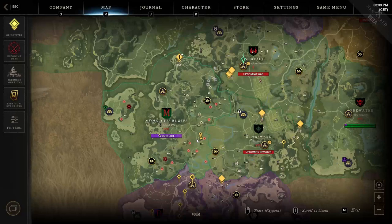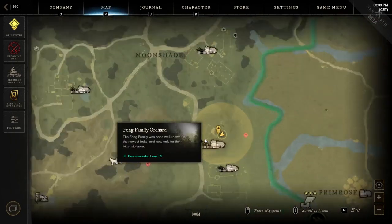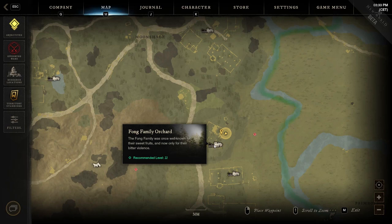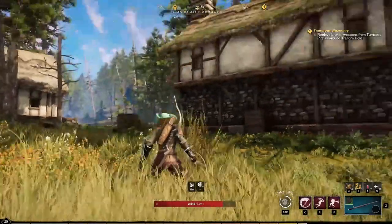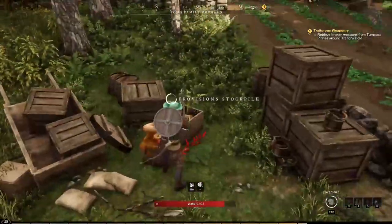The fifteenth location is on the right side of the region, where you have to get to one of the small farms on the right side of the road. The one you need to get to is the Fong of Family Orchard. To be precise, get to the top right side of the structure on the map in order to find the provision stockpile near some crates.